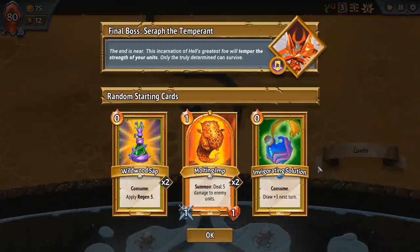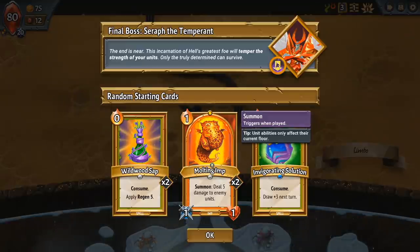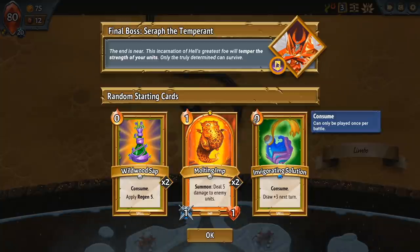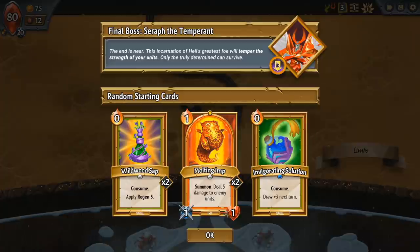We've got some random starting cards here. I have gold borders because I've won runs with them. Wildwood Sap has Consume, which means the card will be used once in a battle and then discarded — so it's gone for the rest of the battle. Regen is healing over time. Molten Imps are little creatures you can summon that have summoning effects — this one deals five damage to enemy units, very good. And Invigorating Solution, another Consume card that draws three cards next turn at zero cost. You can see the mana, the attack power of the card, and for creatures the defense or health down at the bottom right.